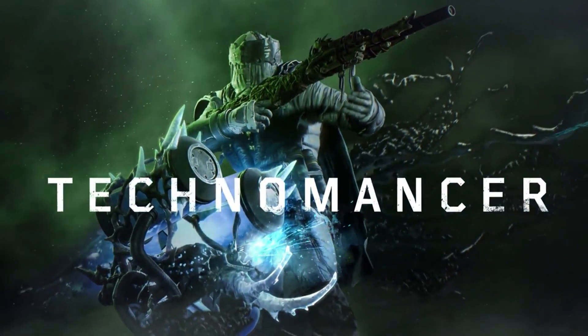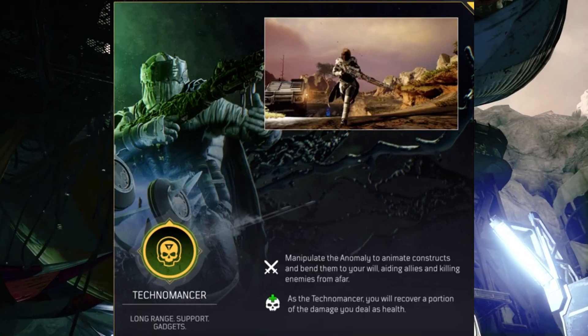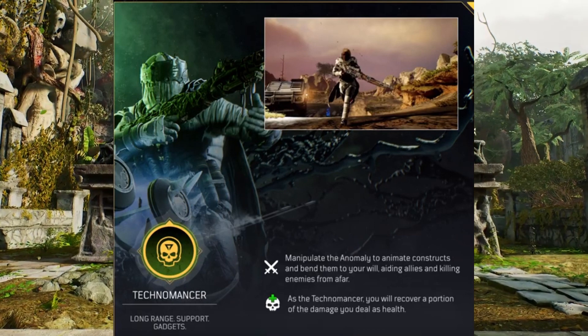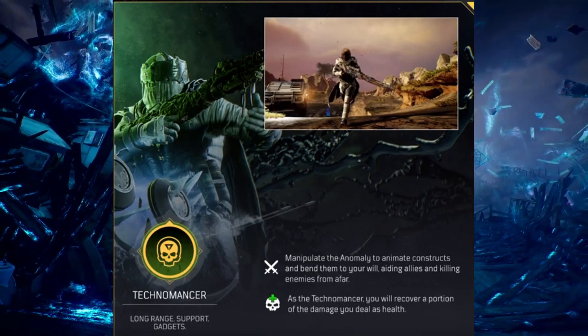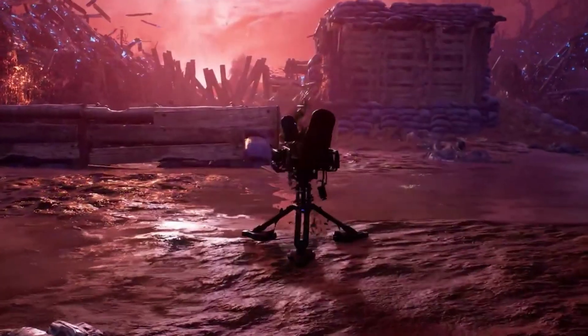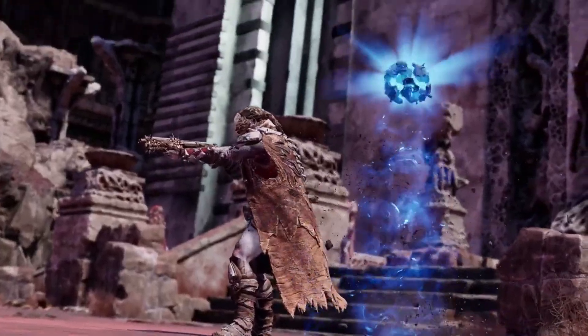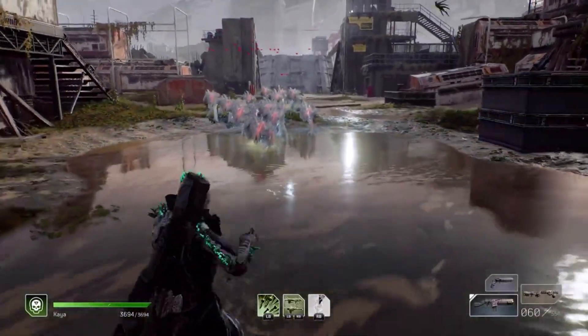Let's start looking at the core attributes of the Technomancer, which are long range, support, and gadgets. Then we've got: manipulate the anomaly to animate constructs and bend them to your will, aiding allies and killing enemies from afar. And as the Technomancer, you will recover a portion of the damage you deal as health. Straight away you can see where the support and long range build comes in — sitting back, supporting teammates, and throwing gadgets.